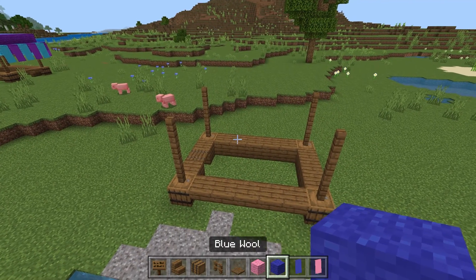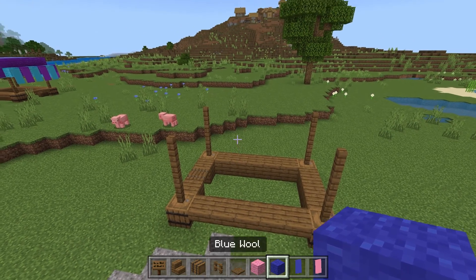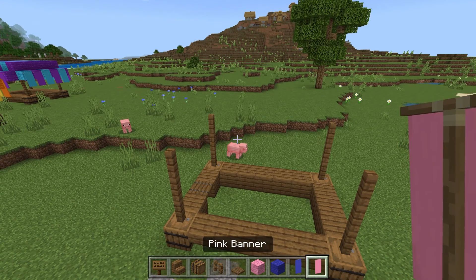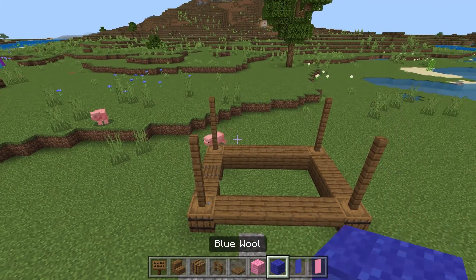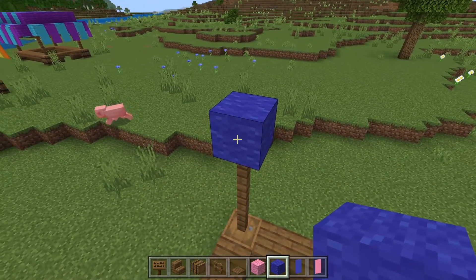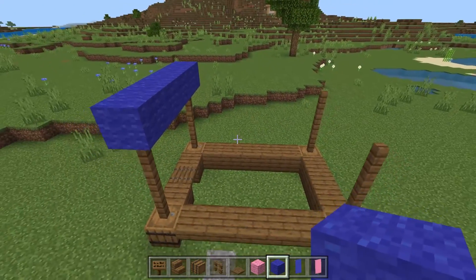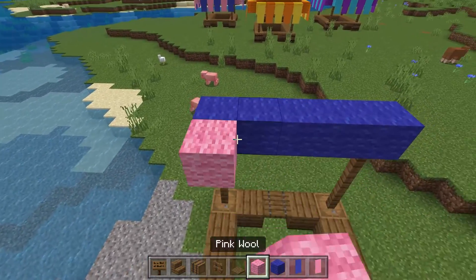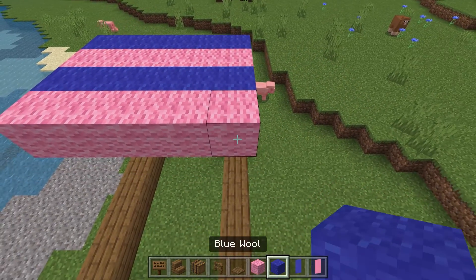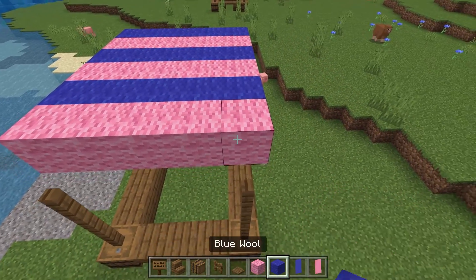Choose two colors of wool that you want to use. In this example I'm going to use pink wool and blue wool, and then get the associating colored banners for those — so I've got my blue banner and the pink banner. You can swap these out for any color. Then start on one side and place one, two, three, four, five, and alternate the colors across until you reach the other set of spruce fences.